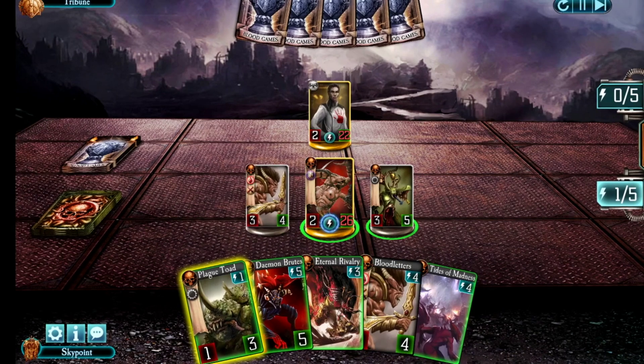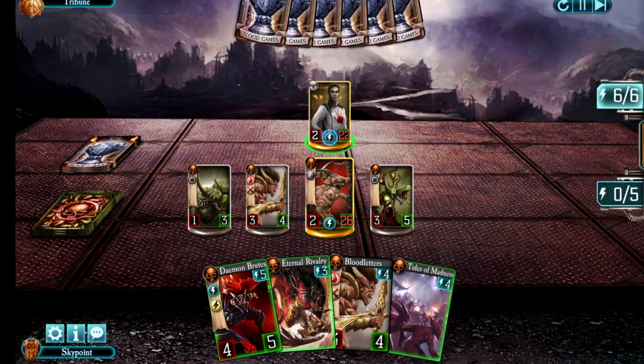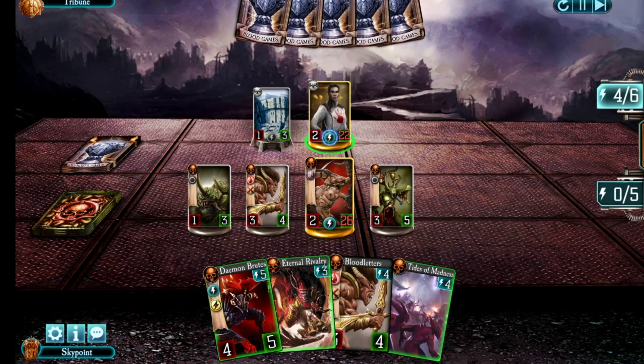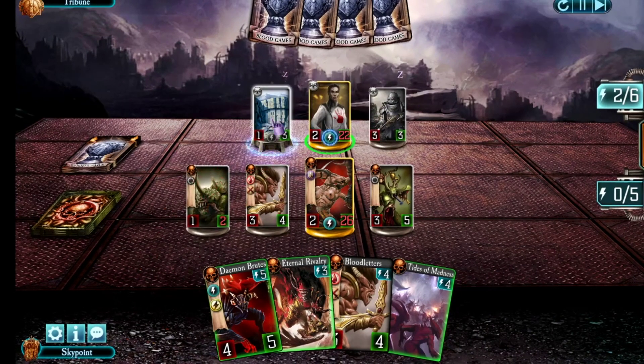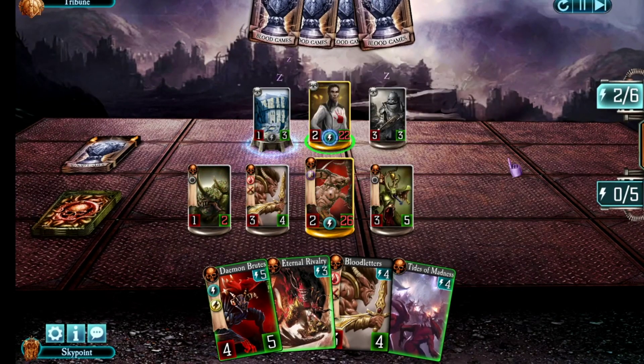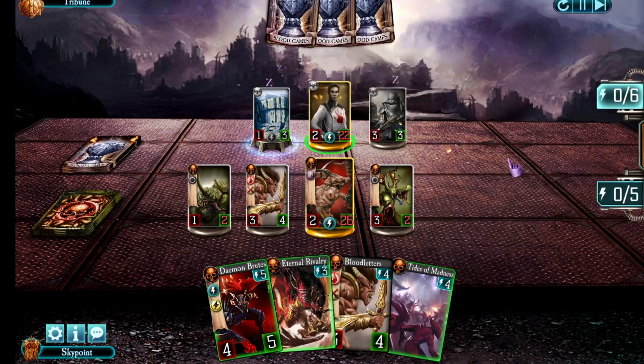Let's bring in the Bloodletters this turn, as well as dropping the Plague Toads. The Plague Toads are going to be a very high-priority target — he knows he has to try and take those out. He puts down an Underground Fort, which is going to help him swamp me with units. Heavy hitters there, and yeah, he's going after the Plague Toads. Bye-bye to my Toad.